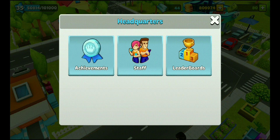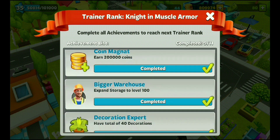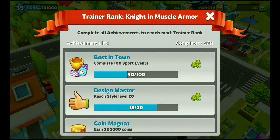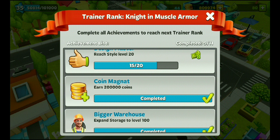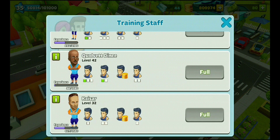In the headquarter there are three options: achievements, staff, and leaderboard. In achievements there's a large list of tasks — completing them increases your rank. Right now my trainer rank is 19 — Muscle Armor. I still need to reach like level 20 to complete the Design Master achievement and move to the next rank.